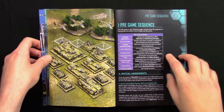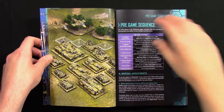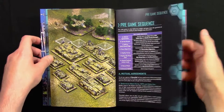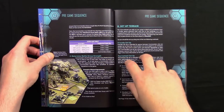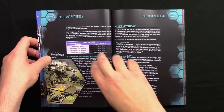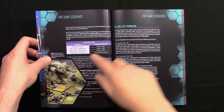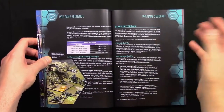Here we have some Terran models along with the pre-game sequence — what happens before a game starts. You agree on what size of table to play on, how big your forces are going to be, place objectives, and so on. Then it covers the MFV (Maximum Fleet Value) for each force: up to 3,000 points on a 4x4 table; 3,001–6,000 on a 6x4; 6,001–9,000 on an 8x4; and 9,001 and above is Commander's Choice.